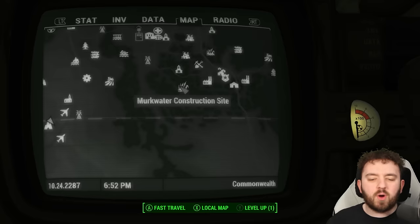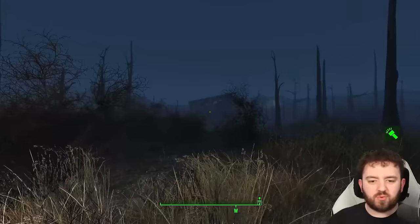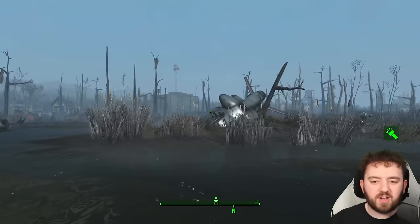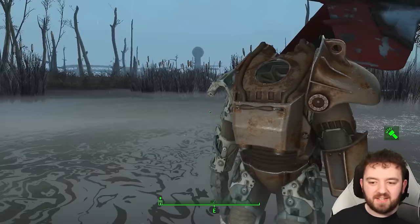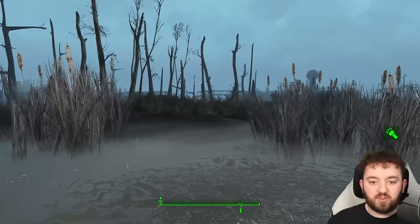Murkwater Construction Site is where we're heading next — another crashed vertibird. Once you negotiate with the local residents, head southwest to find this crashed vertibird. It is hidden deep into the swamp — it's more west than south. Power Armor found. This crew definitely had a bumpy landing — the EMP blast of the nuke throwing most of the vertibirds out of the air, as their electronics would have been scrambled.